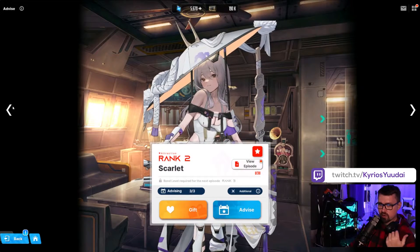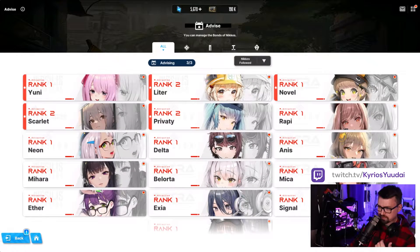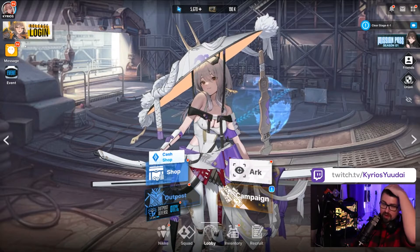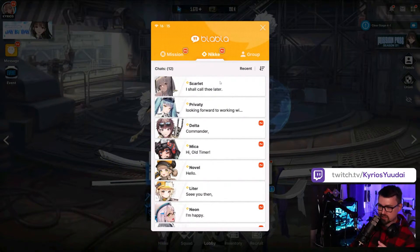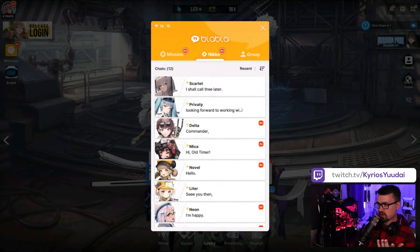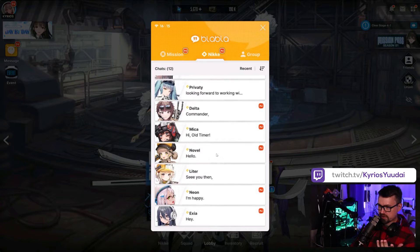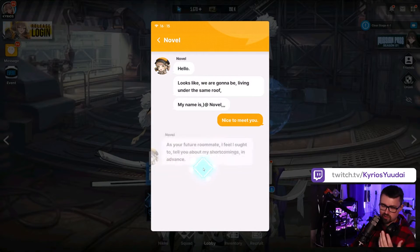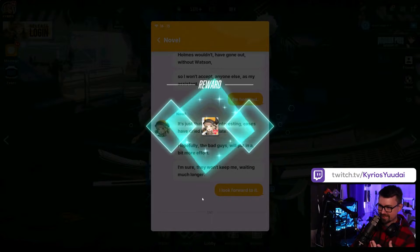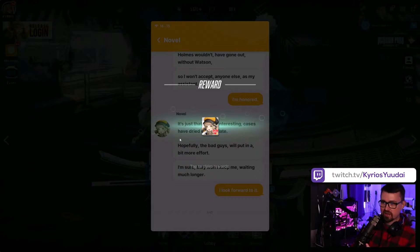If you get five characters that's another 100 points pretty easily. Make sure you're balancing five team members — you can see here rank two, rank two, rank one, rank one. Get your base five to rank two. Also, don't sleep on the messages either. I have one from Novel here — if you go through the talking scene you get 100 affection from doing that, so it's an easy way to get a bunch of your characters to rank two as well.